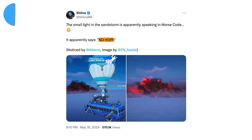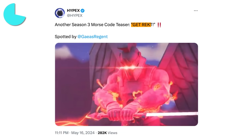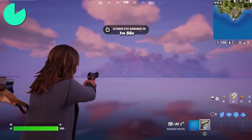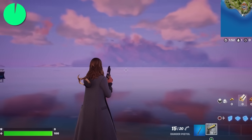At first we thought the code meant 'no hope,' a play on the original myth of hope remaining after Pandora's box opens, but that's not it at all. The actual message says 'get wrecked,' which was meant to tease the season's name before it was revealed. Keep an eye on that red flash, because as the sandstorm comes closer to the map, we could see even more secret messages for Season 3.